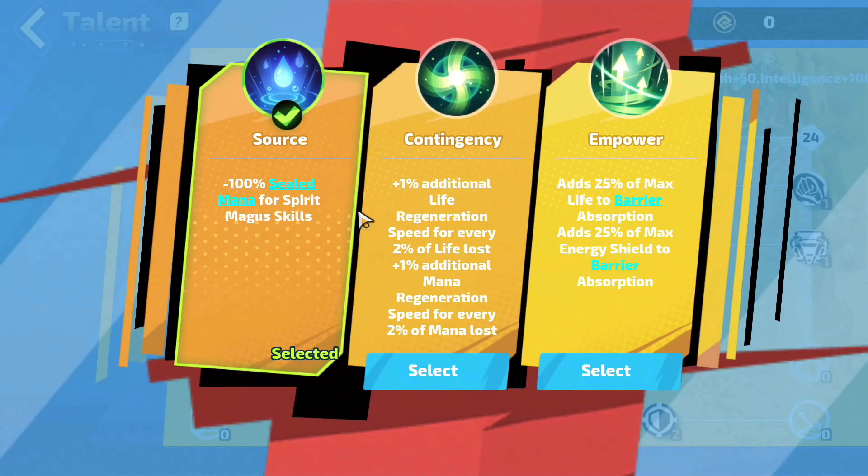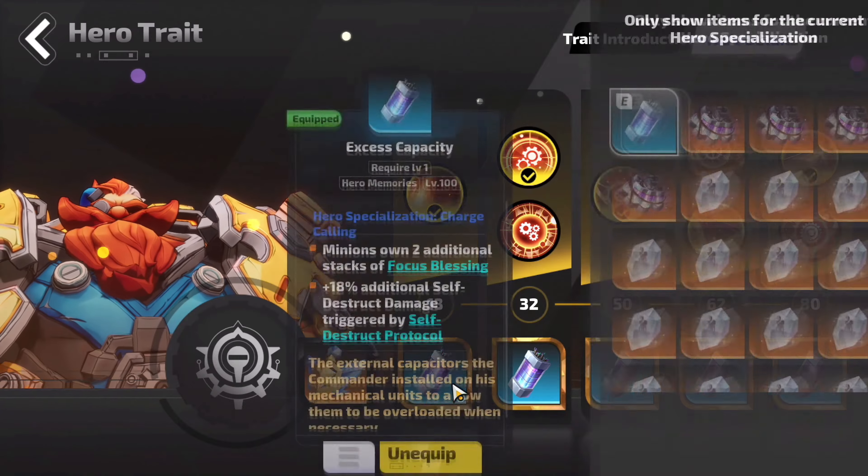Moving to the last Talent Tree, the Warlock. This is how it should look till level 12, and then till level 24. Core Talents: select Merciless, and then Offbeat and Track. Now for the Hero Trade at level 80: after level 32, select the first option. At level 62, select the second option. At level 80, get the first option. For the Relics, get the Heart of Eternal Realm, and under each level slot, equip Excess Capacity.